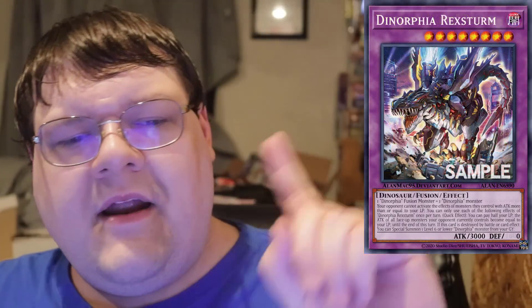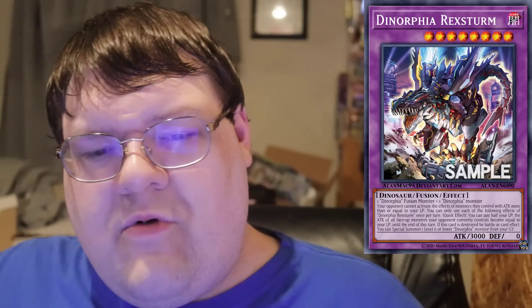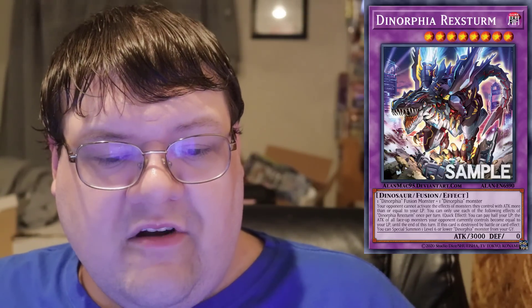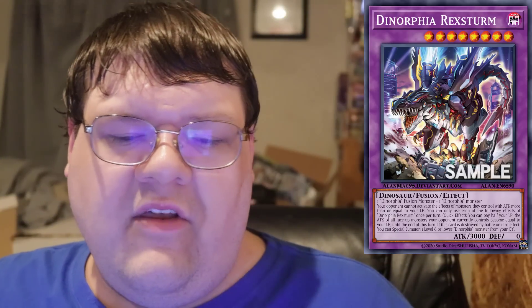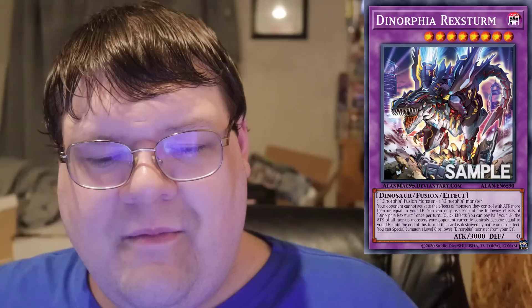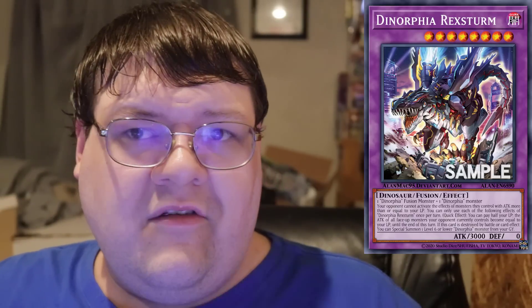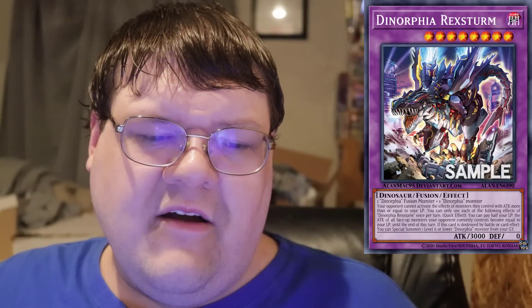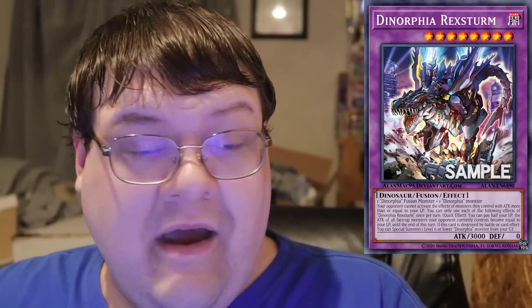Next up is Rextrum — and I also have to give a shout out to the trap card that lets you summon it during the opponent's turn. Rextrum is a Dynomorphia Fusion Monster plus any Dynomorphia Monster. The trap card lets you step into Congrira during the opponent's main phase, use Congrira's effect, and then Rextrum lets you drop to a thousand life points. Your opponent cannot activate the effects of monsters they control that have ATK greater than or equal to your life points. Having a generic floodgate while at a thousand life points is literally FPS simulator mode — a real interesting mechanic and definitely one of the more powerful monsters in this set.